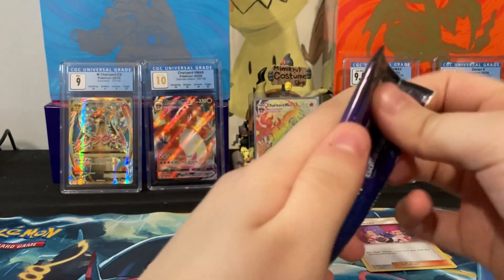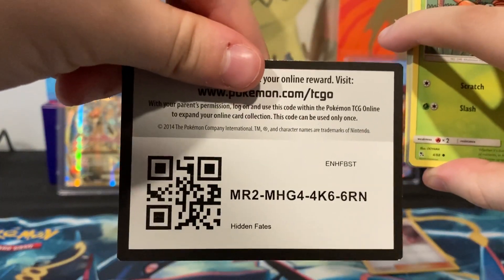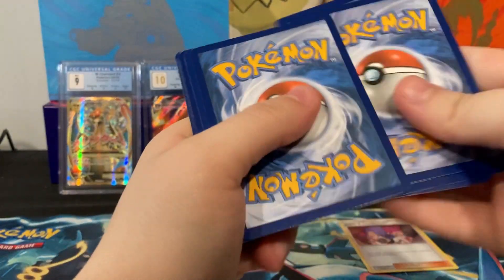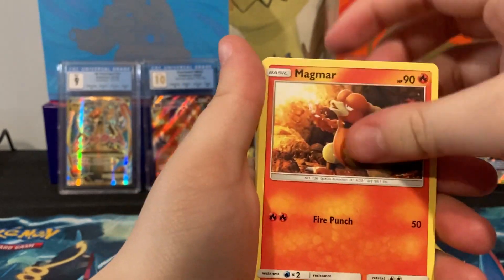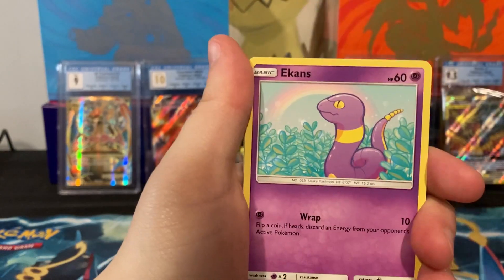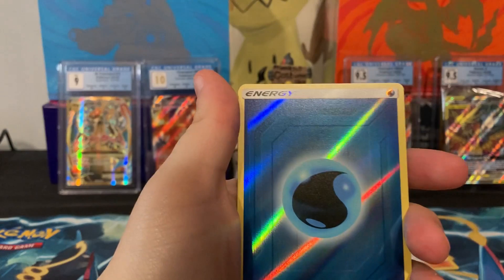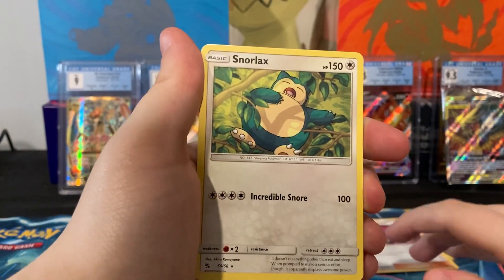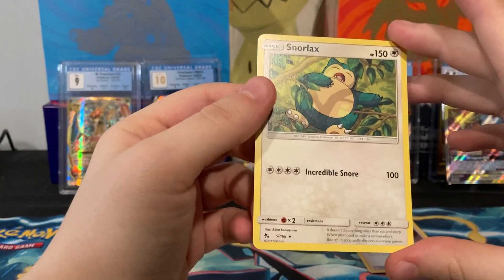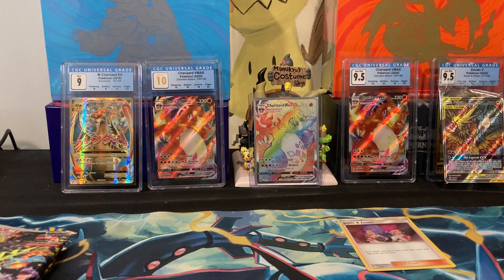Now we have our last Hidden Fates pack, which is the Mewtwo. Pack five: Fighting Energy, Scyther, Metapod — I restarted my Alpha Sapphire, which is pretty fun, I'm only on the second gym — Psyduck, Clefairy, another pretty foil energy, and Snorlax. His only move is Snore for four energy, but it does a hundred damage and you don't have to discard anything. Just for snoring — wow!